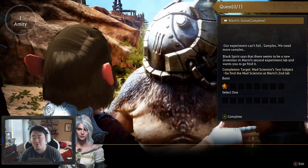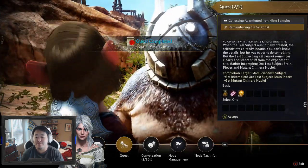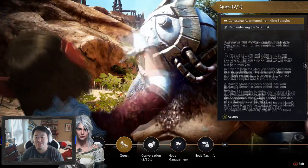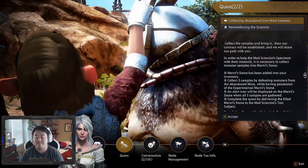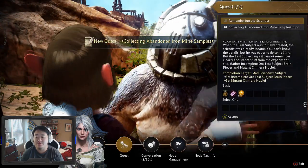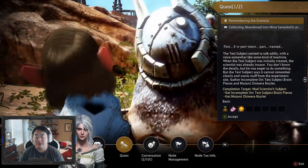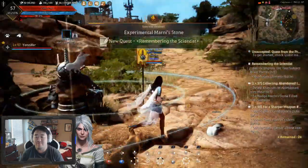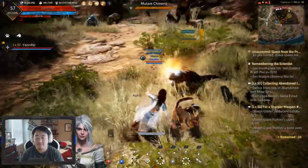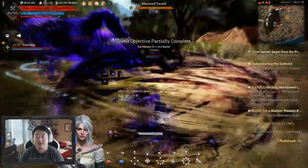It says it's for level 57, but who actually knows. Our experiment can't fail — samples, we need more samples. So we have two quests here: collecting abandoned iron mine samples by defeating monsters while having a potion active, and getting incomplete orc test subject brain pieces and mutant chimera nuclei. Let's see if we can handle these guys. I already got one of the nuclei, so it looks like I can.